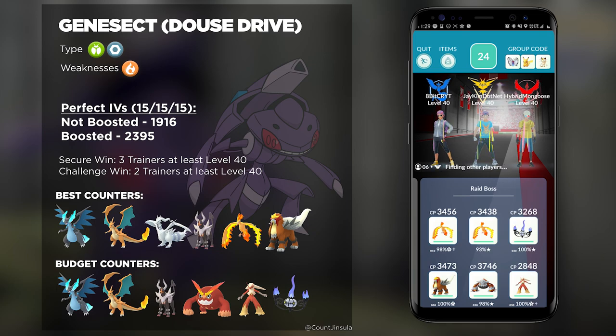The Mega Evolutions I'm talking about are either Mega Charizard X or Mega Charizard Y. Between the two, obviously the Y variant is going to be a little bit more powerful and deal more damage, but the X variant does have that Dragon typing, which will help in terms of resisting that Water-type move. Overall, either of these Mega Evolutions are something you should bring.